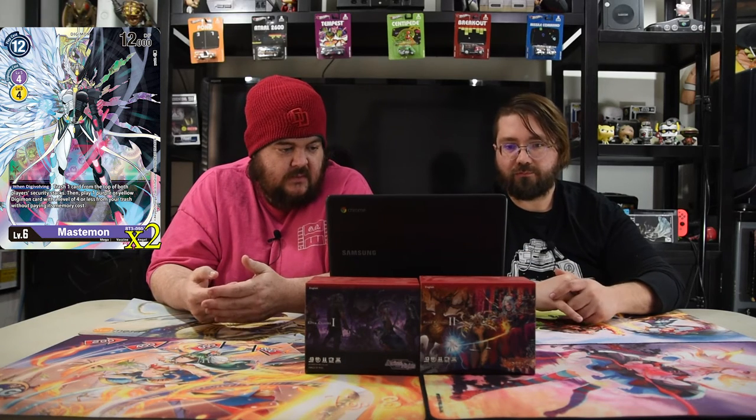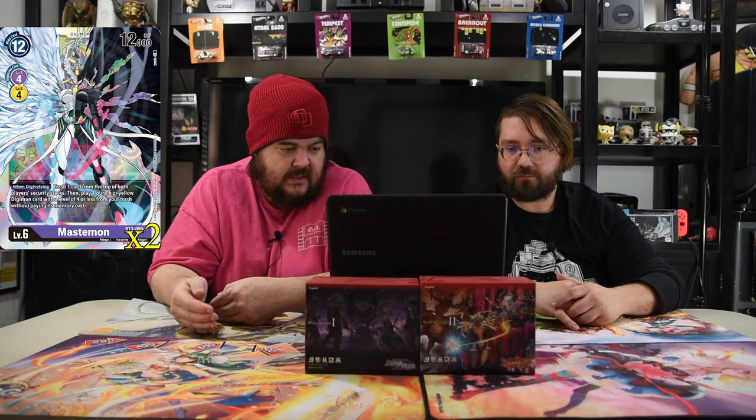Next up is Mastemon — it is the main thing of the deck. It's a 12 cost, level six, 12,000 power, Digi-Balls for a purple or yellow for four. When Digivolving, trash one card from the top of both players' security stacks, then play one of your level four Digimon from the trash without paying its cost. So you're both losing a security, but you get one of yours back — like either Devimon with retaliation, free dudes, or Salomon that gets you another security so you don't really lose security. The art's fantastic too.